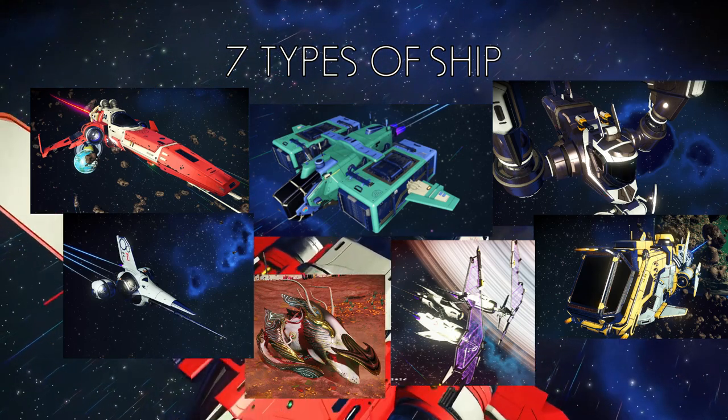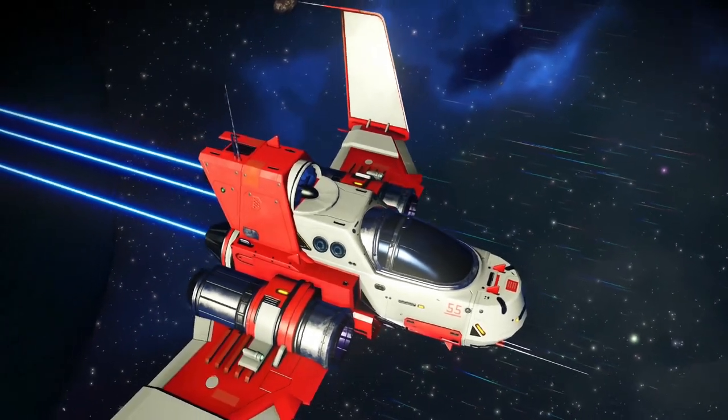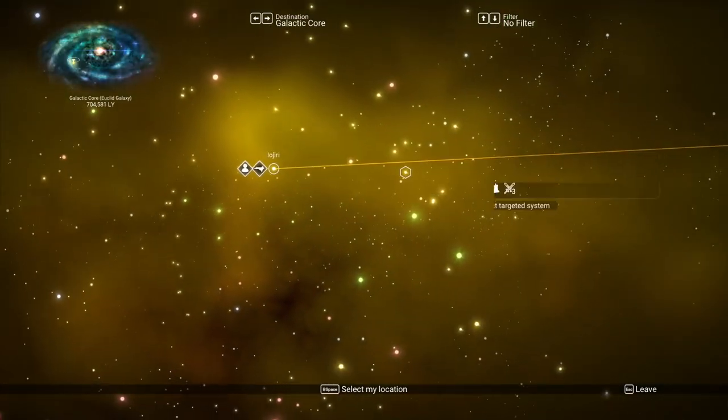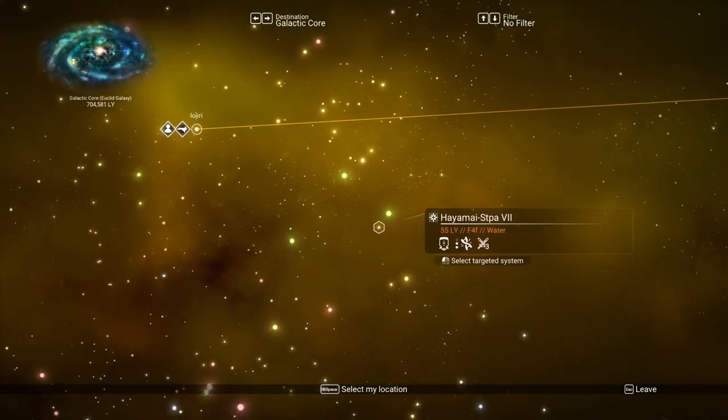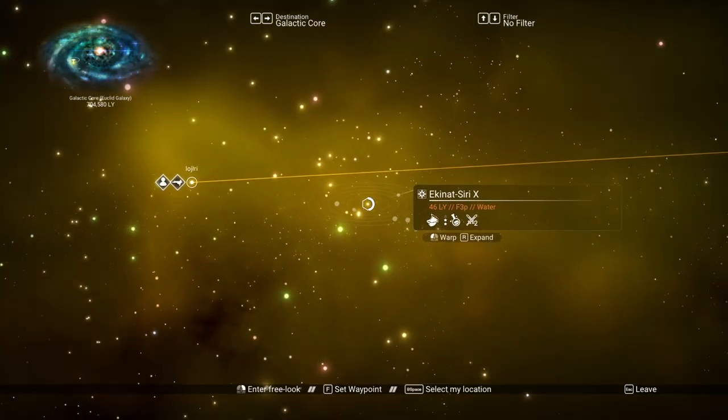They're all lovely in their own way and they all have their own specialities. But where do we find them? Well, they can be found in different systems. Simply warp to another system and you'll come across 21 brand new ships.